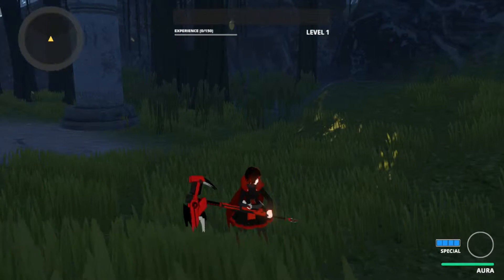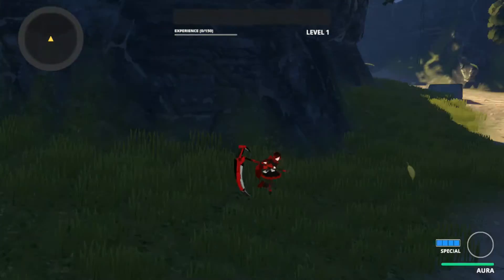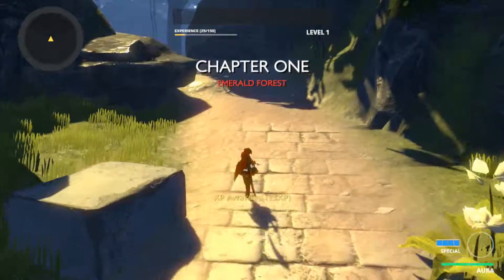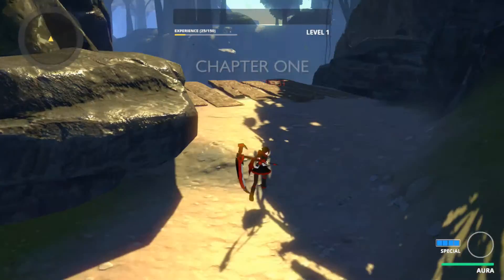Now we're in. This is Ruby — she has a scythe which turns into a sniper rifle. It's the basic hack and slash game. You hold the right trigger on the Xbox controller and it brings up your specials: Y, X, and A.